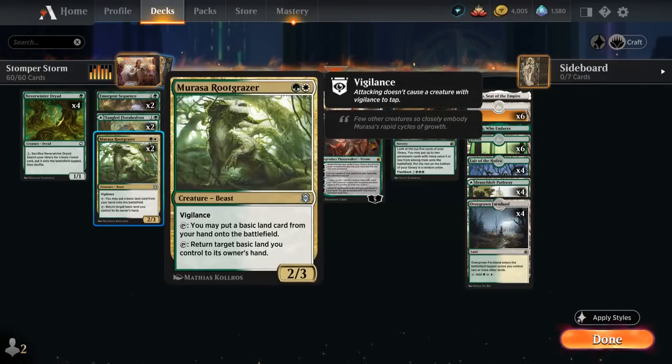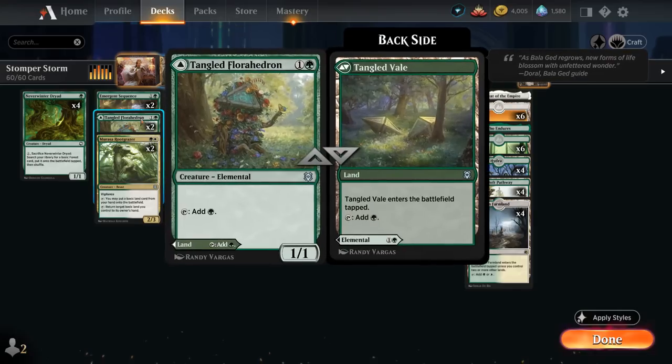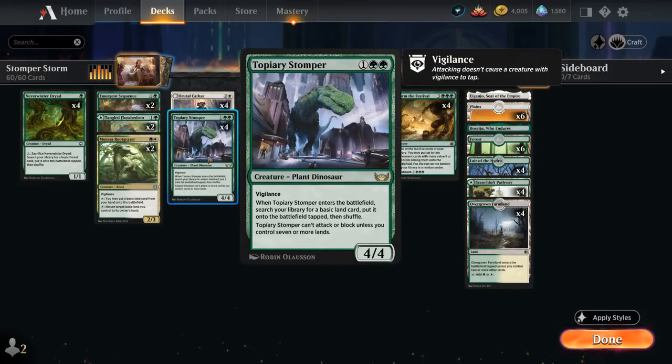Elspeth can also hit Florahedron and Rootgracer, but cannot hit Emergent Sequence. In the late game we're sometimes better off with a tapped Tangled Florahedron as opposed to Emergent Sequence, which is more vulnerable to removal. But in early game Sequence does have its advantages as it can count as an extra land that also produces mana, so it's better at enabling Topiary Stomper early.